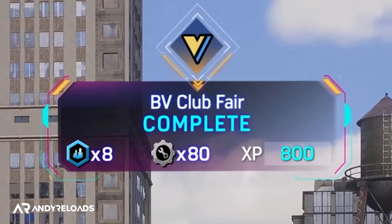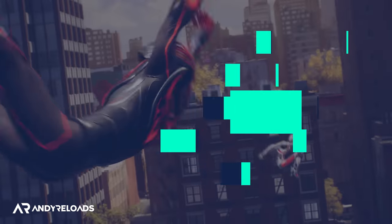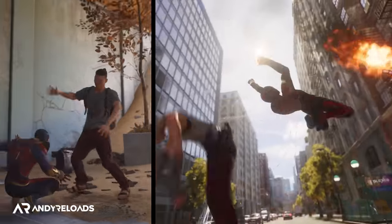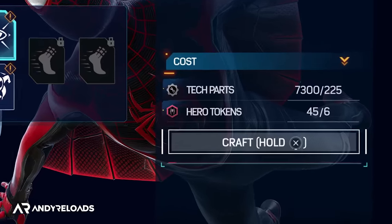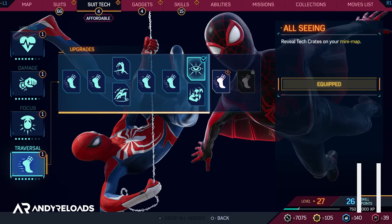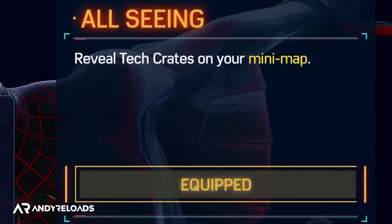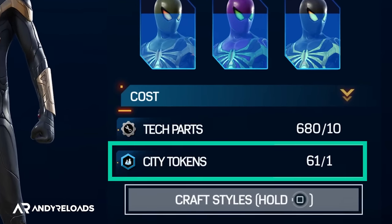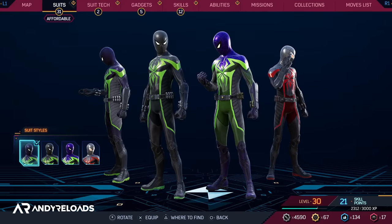Tech parts and hero tokens are also used as resources to upgrade and alter our suits. There are 65 suits in this game with original designs from films, comics, and Spider-Man media over the generations. These resources are used specifically to upgrade the suits we like, improving health, damage, focus, and traversal stats. Traversal upgrades also reveal tech crates on our mini-map, which drop city tokens — another consumable we can use to craft more color and style options for our 65 Spider-Man suits, with over 200 confirmed customizable options available.